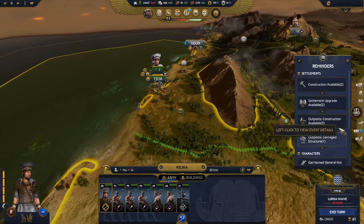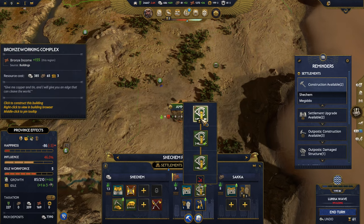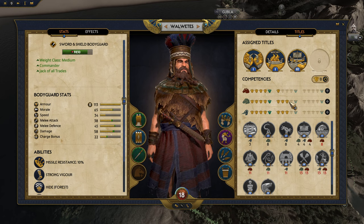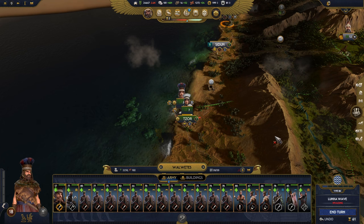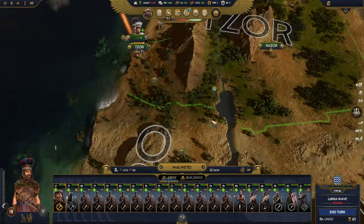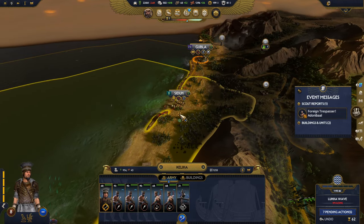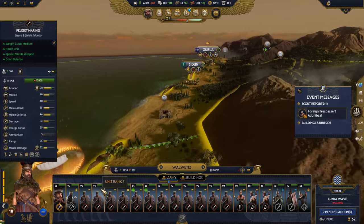Construction is available — we can upgrade bronze. Skill point available. Let's get you to level eight, replenish, and labor grow. So we have 24K food, so we're okay — 20-stack armies, more to be done. Let's move in on them by sheer determination.